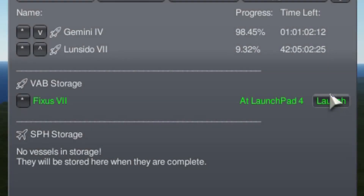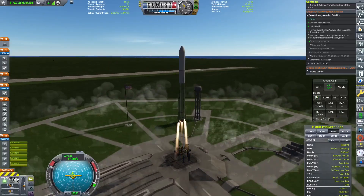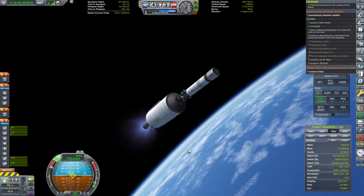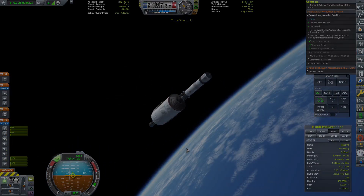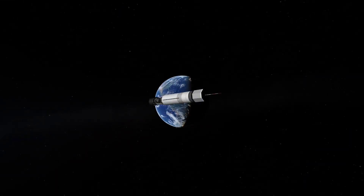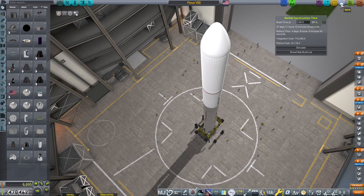But never mind that, because we have another geostationary satellite. I'm going to very quickly skip through this mission. It made it to orbit and then I pushed it all the way to geostationary orbit, which happened just fine. These launches are our main source of income, so I'll build yet another geostationary satellite.